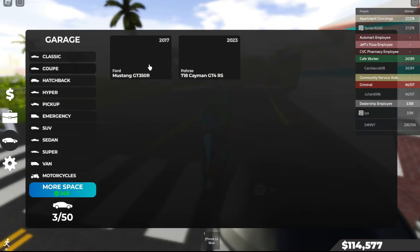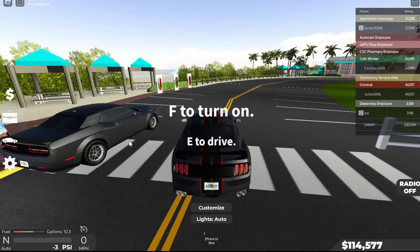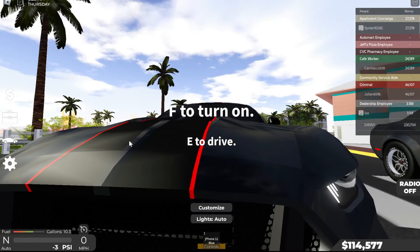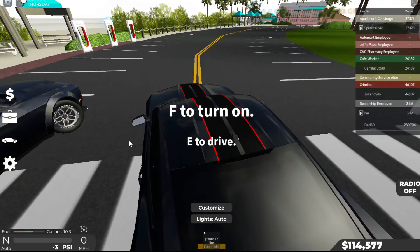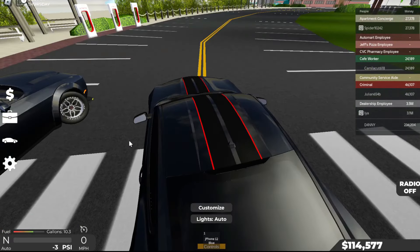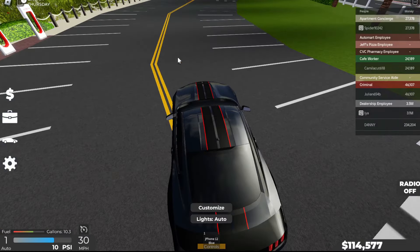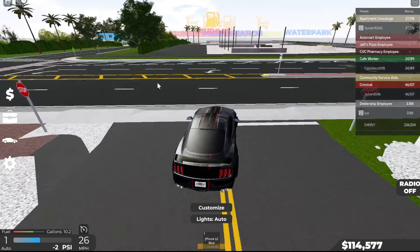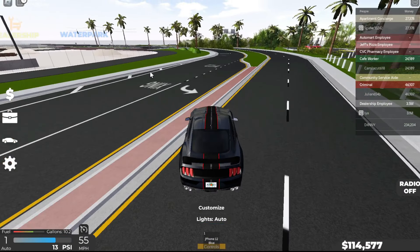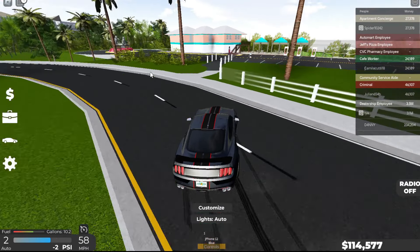Which car should we drive first? The original Mustang. Okay, got the black paint — it just went to red stripes automatically. I got the Mustang 350R in Southwest Florida Roblox. If you want to get it, it's like $80,000, but it's a pretty good car. I love it. It has a stage 3 turbo, stage 3 engine, race brakes, race transmission, and grip tires.